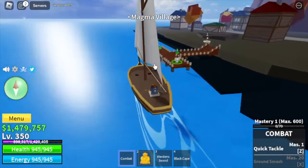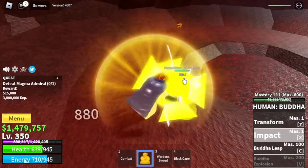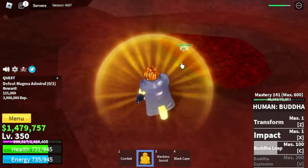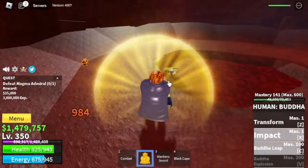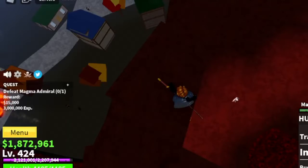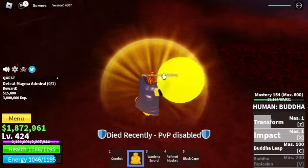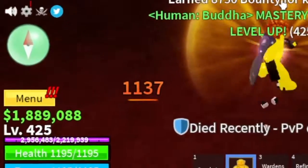Next island is the magma village. We're going to start defeating the magma admiral. There's no wall strat or stone strat here. Use all your skills, then dodge to the side when he uses his own skill. After that, use your skills to damage him again — just repeat until you defeat the magma admiral. Watch out though — an awakened magma fruit user one-hit defeated me. We're going to call those high-level players killing low-level players in the first sea 'flexers.' We're going to leave this area at level 425.